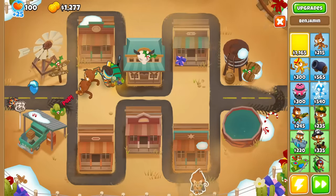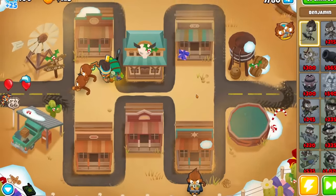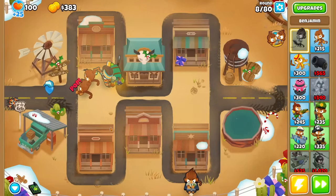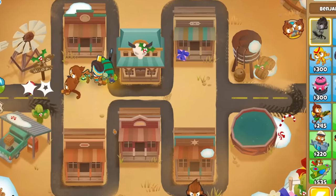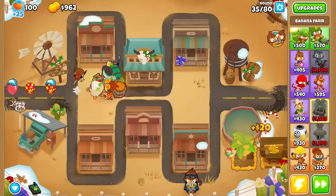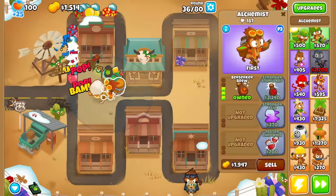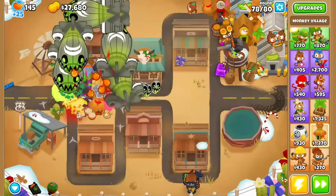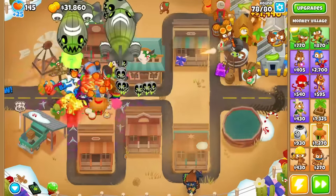On to Ben's true purpose: Co-op. We're all player threes at heart, and Ben lets us do that the best. Gone are the days of splitting the money four ways, because you get to keep his end of round cash. Does this make up all the pop income that you're still splitting? No. But he will help you place a few farms down, which will completely overtake whatever money you'd normally make. Just remember — you could help out now and place defenses, or you could reinvest into even more farms so you can help out more later. The choice is yours.